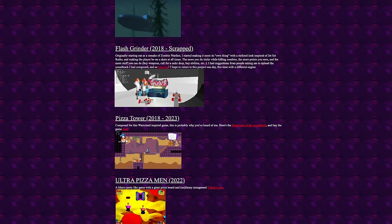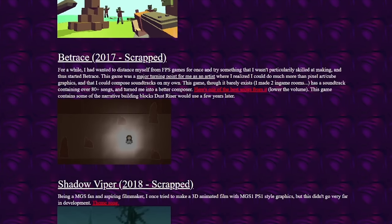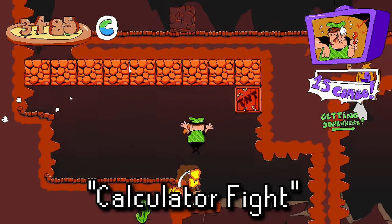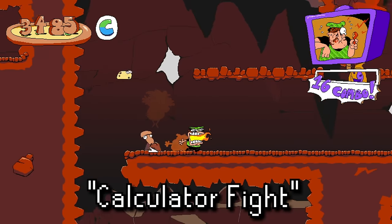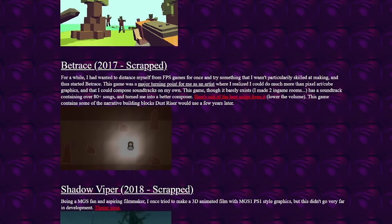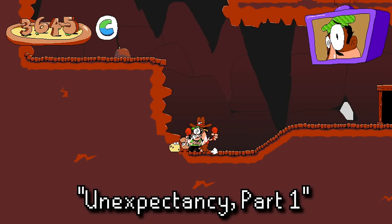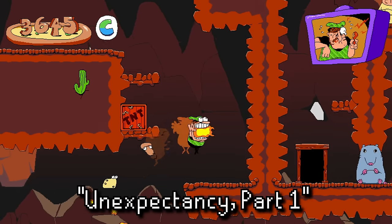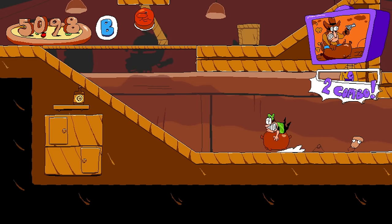Among his work is a scrapped game that he worked on in 2017 called "Betrays," and if you take a listen to the song from it, you might hear something familiar. It appears that although this game was scrapped, this song was eventually repurposed as the final boss theme in Pizza Tower. Definitely a good thing that the song ended up getting reused, because it absolutely slaps.